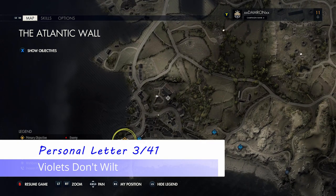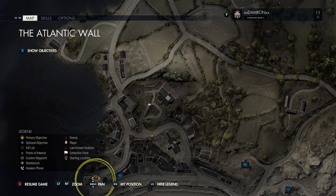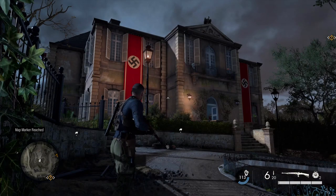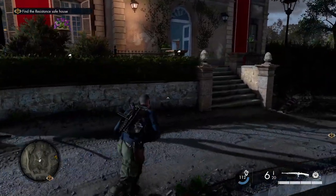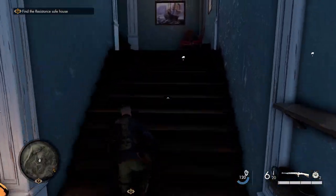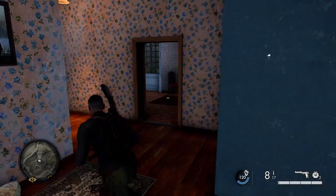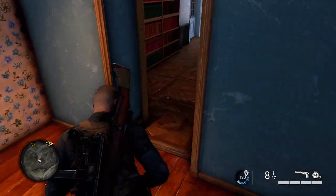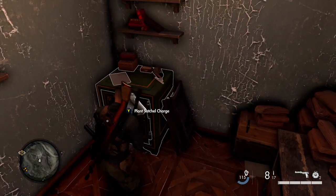From that cul-de-sac head southeast to the main town. There will be a lot of enemies. The building we're looking for is the largest building on the northeast side of the town — it has Nazi flags draped in front, can't miss it. Head up to the second floor, hang a right at the top of the stairs, go down the hallway, and hang another right where we find a safe to blow up and get our next collectible.